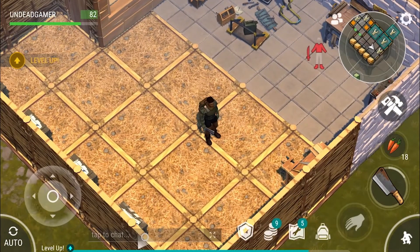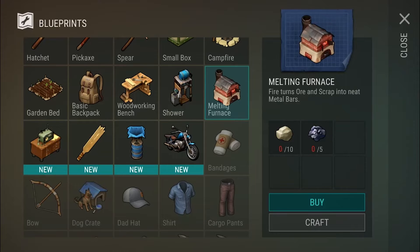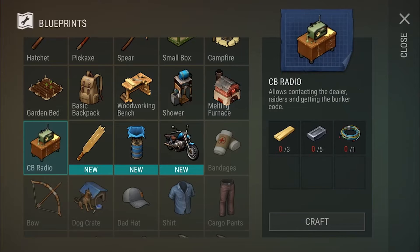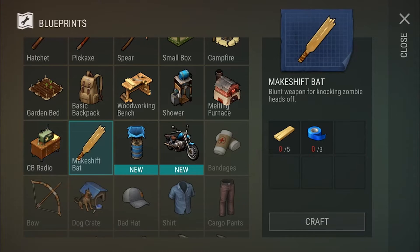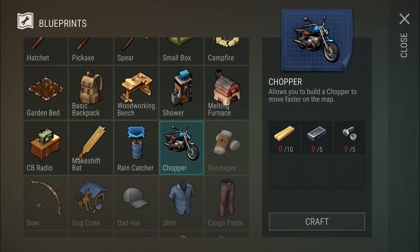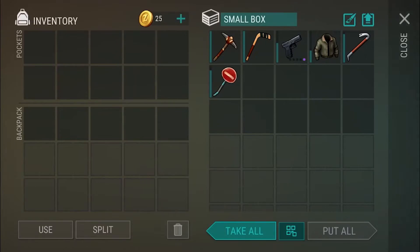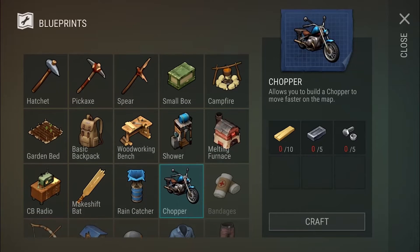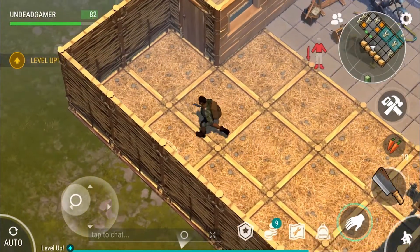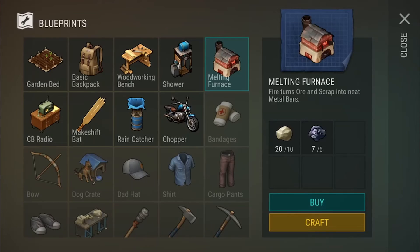Now we get to make some new stuff. We leveled up and also got some new crafting recipes. We got a melting furnace — fire turns ore and scrap into metal bars, that's awesome. We already have a CB radio but now we can make one in case we break ours. Makeshift bat — that might be a cool weapon to make. Rain catcher — a simple device that can fill up your bottles with precious moisture. And a chopper — allows you to build a chopper to move faster across the map. We already got one of those but we have to assemble it.